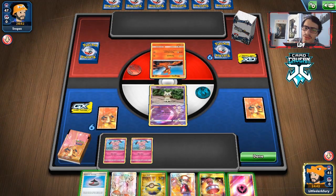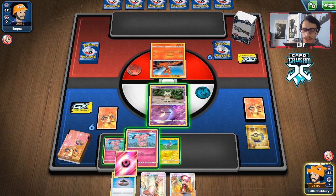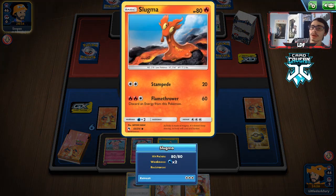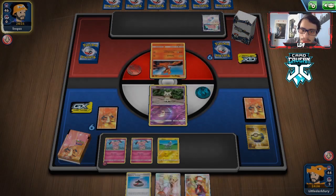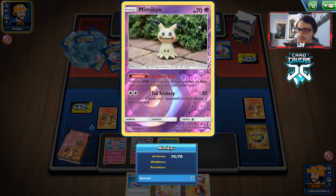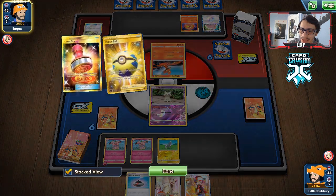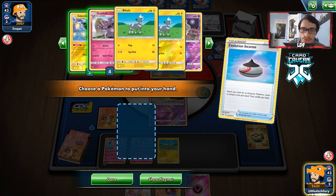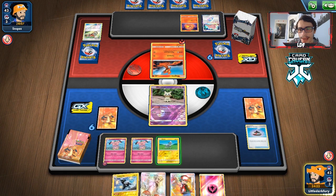We're just going to get rid of this Reset Stamp and get ourselves a Blitzle. Our hand is actually kind of perfect — we can literally do Red's Challenge next turn and Evolution Incense for Zipstrika. We kind of want Mimikyu to get knocked out. Mimikyu is actually good because we get to shut off their Magcargo's ability — without Crushing Charge it's not too relevant. Burning Magma is also kind of annoying since we might get decked out. We have to watch out for that. These Fire matchups are kind of tricky. We do Red's Challenge for Zipstrika, attach, retreat.